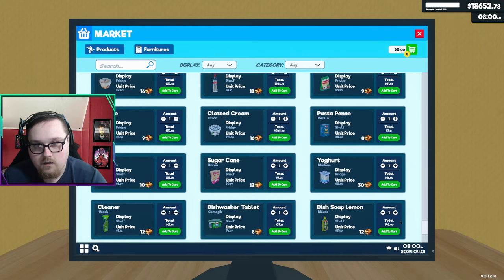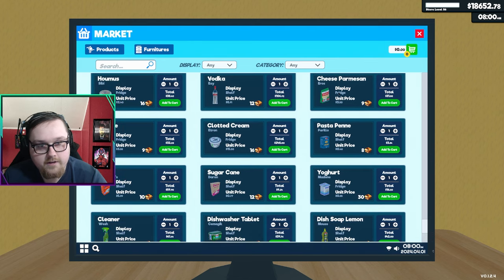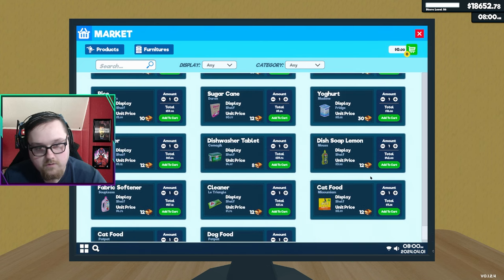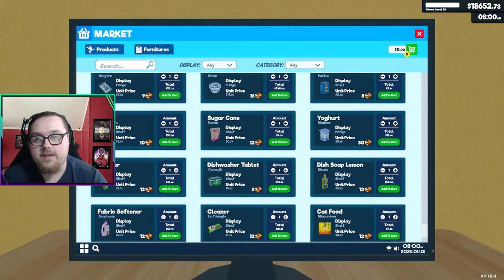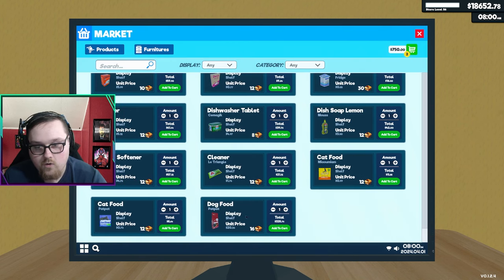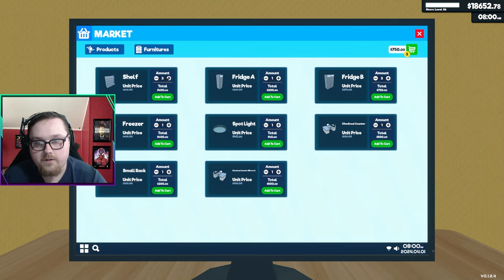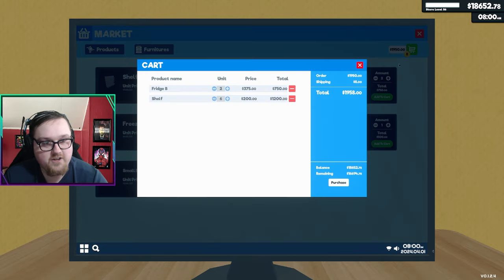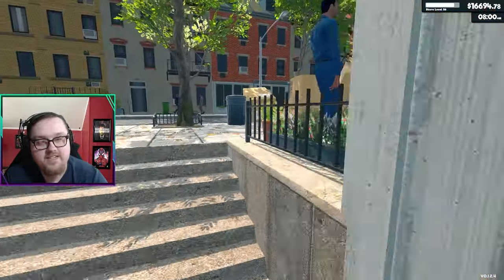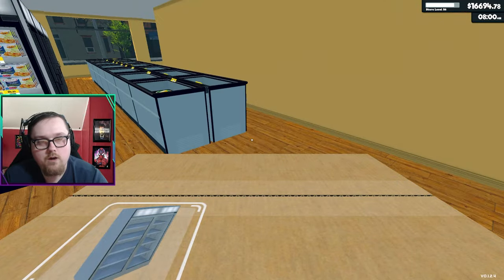I've still got to stock it up, which shouldn't be too difficult. Over here we left off at vodka, so everything downwards will need a fridge — I think about two fridges. We'll get two large fridges, and then there are a bunch of new shelving products — one, two, three, four, five, maybe six shelving products for $1,200. That's $2,000 total, and $16,000 should be enough to fill up the two shelves like I'm doing for everything else.